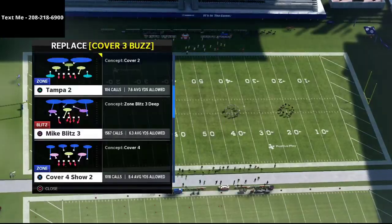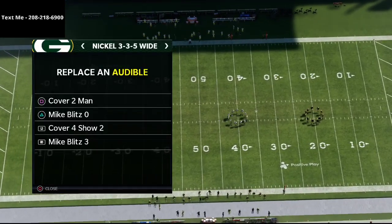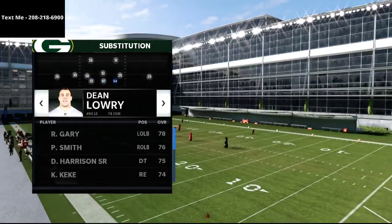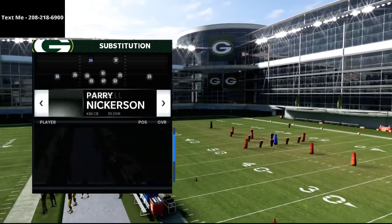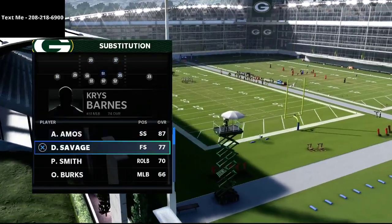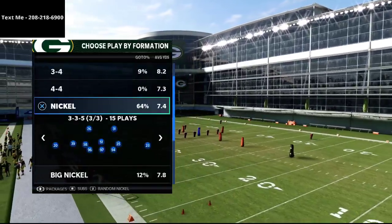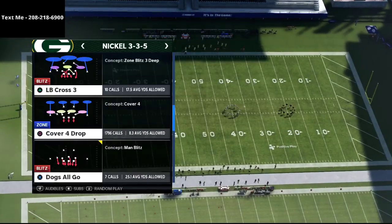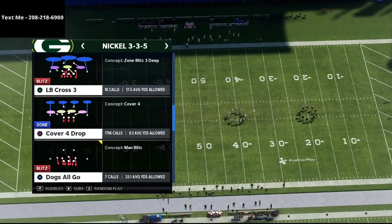The play we're setting up for the 3-3-5 Wide is: our R1 audible is going to be Mic Blitz 3, and our L1 audible is going to be Cover 4 Show 2. The next most important thing is to get your personnel right. The reason you want to run the 46 playbook is because you can audible down from the Nickel 3-3-5 Normal formation to the Nickel 3-3-5 Wide formation, giving you the best personnel possible on the field.